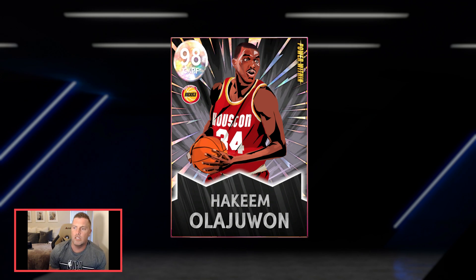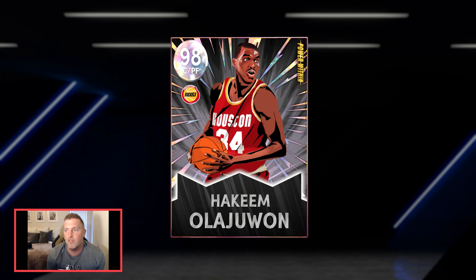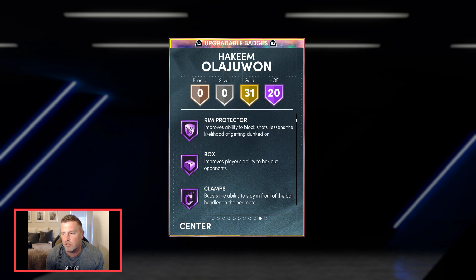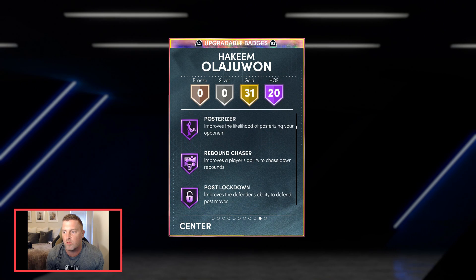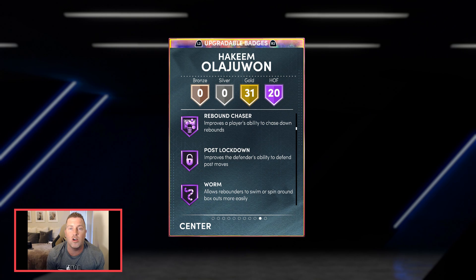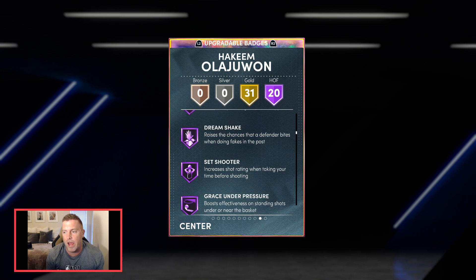The main player — 98 overall center/power forward Hakeem Olajuwon. Looking at the stats: 20 Hall of Fame badges. Badges include catch and shoot, corner specialist, brick wall, post spin, drop stepper, rim protector, box clamps, interceptor, intimidator, hook specialist, posterizer, rebound chaser. Rebound chaser is the extra badge you get over the 75th Anniversary edition — kind of an important note.